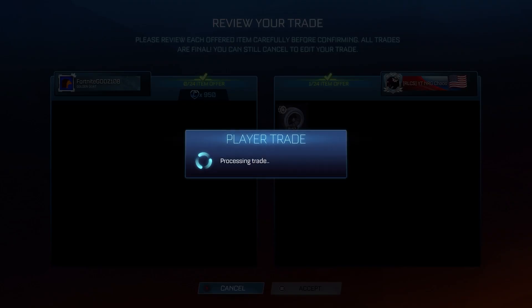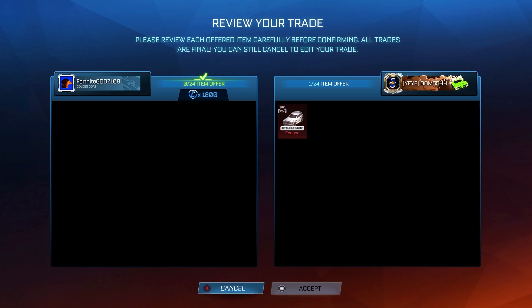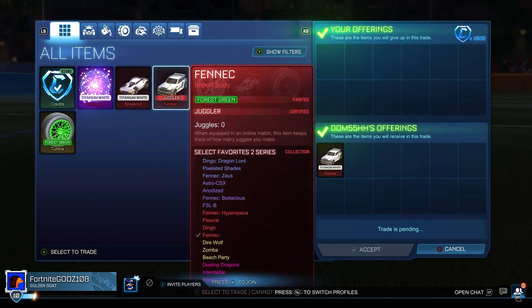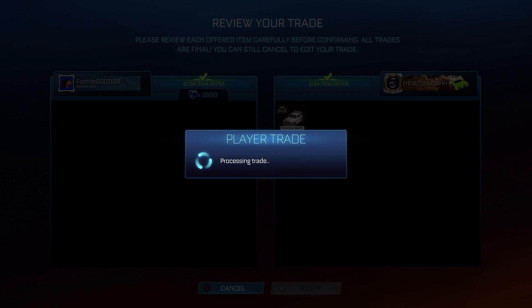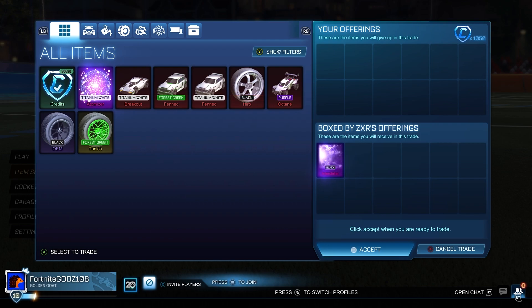We're also picking up some Black OEMs at 950 credits, which is 150 credits below the minimum value. I've picked up so many Black OEMs and Black Sterns throughout this series and made so much profit on them. If you underpay by about 50 to 200 credits, you're basically guaranteed to make profit because they have quite high demand. We're also paying 100 credits below the minimum value for a Titanium White Fennec. I tried to negotiate more but couldn't, though we can still easily flip it for 100 credits profit.